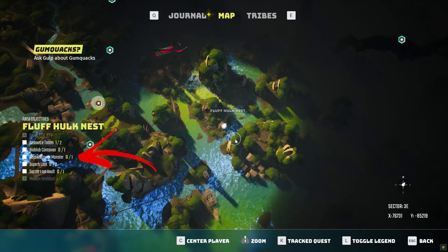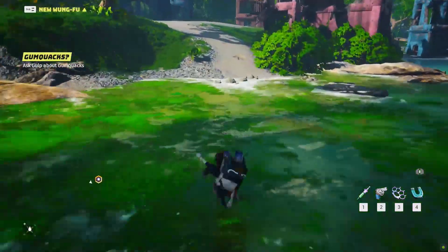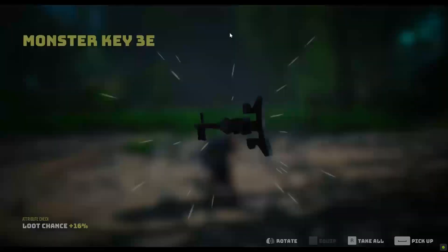In the Fulfhulk nest you can find one key Swalover monster location. To complete it, get on the upper side of the bottom area, where you will find a Fulfhulk to defeat on the opposite side to the building's ruins. Once done, you will collect the item you came for.